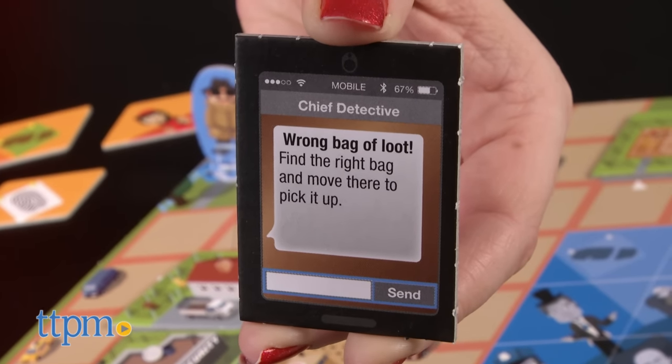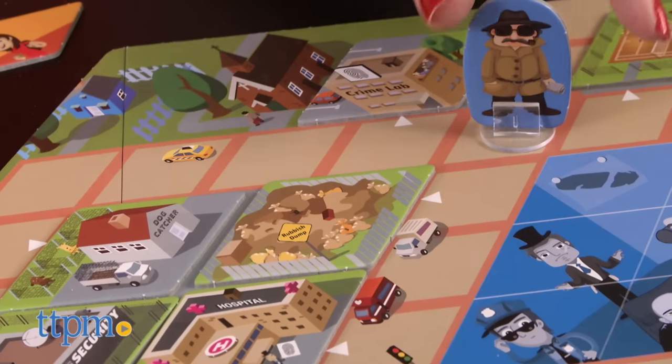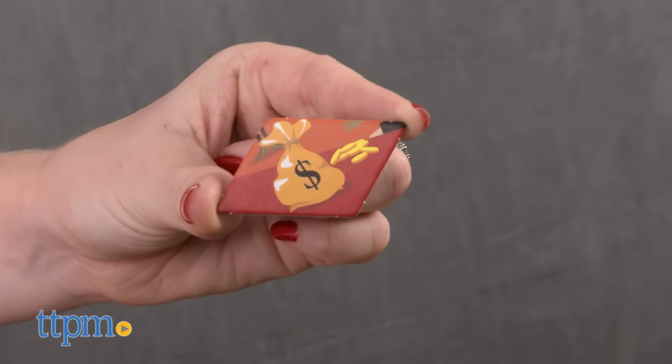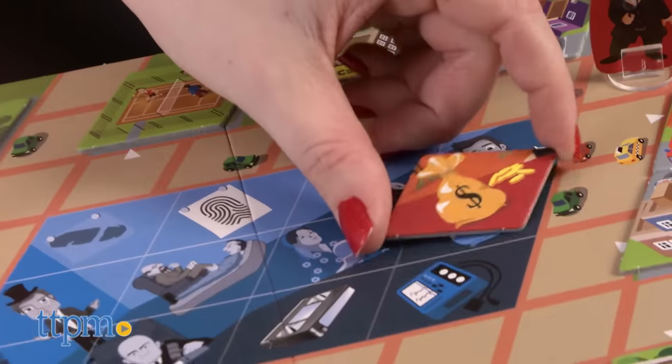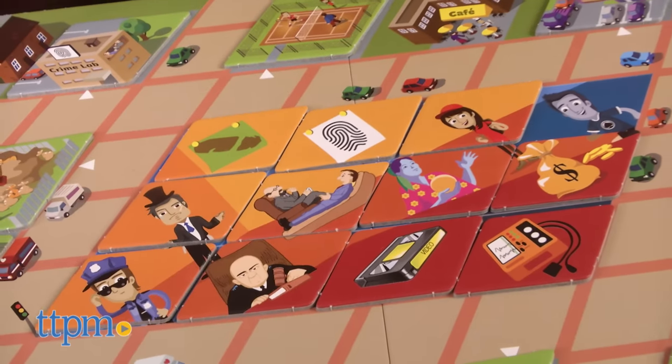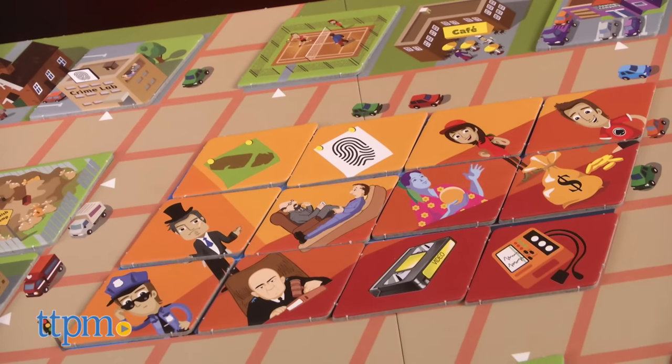When you get to a location with a piece of evidence or person you're looking for, you can place the corresponding evidence tile on its designated spot in the center of the board. If all the evidence tiles have been placed before you run out of Wii Phone tiles, then all players win. But if some evidence is still missing when the last Wii Phone tile has been played, the criminal walks free.